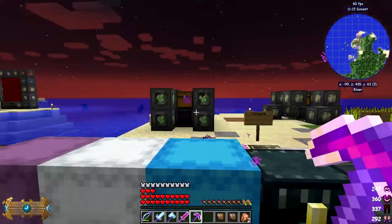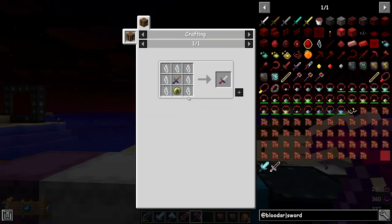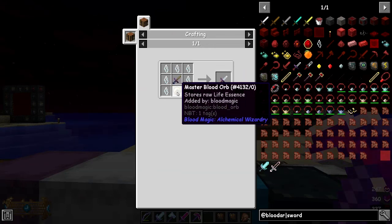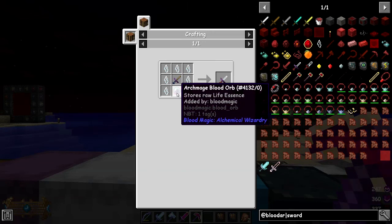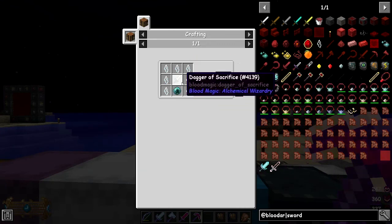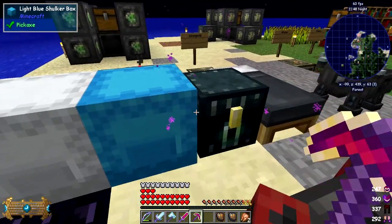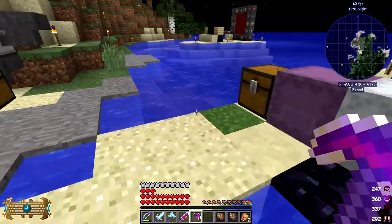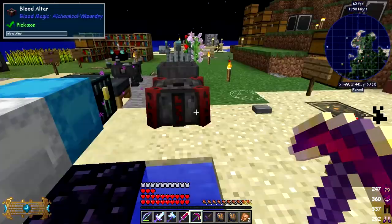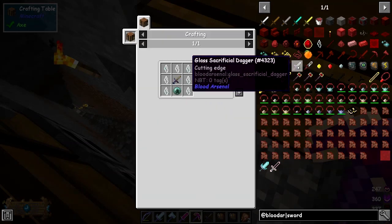The next use for glass shards is in two different tools. You've got the glass sacrificial dagger, which is basically seven pieces of glass shards around a sacrificial dagger with an orb - I think it has to be an apprentice blood orb or higher; a weak blood orb won't do. And you've got the dagger of sacrifice, which is a dagger version. We'll make one of these up quickly. I'll craft the glass sacrificial dagger.